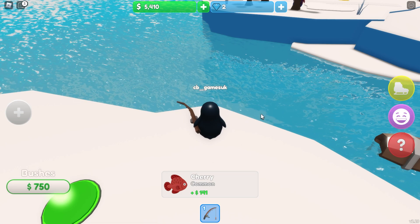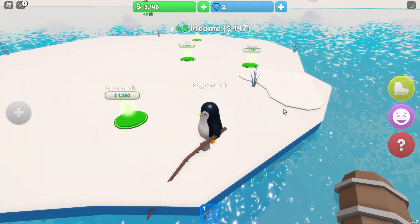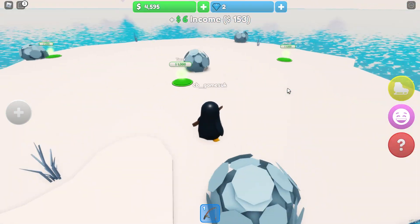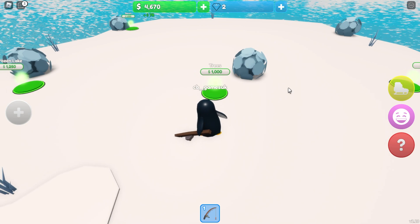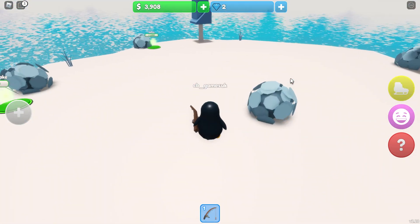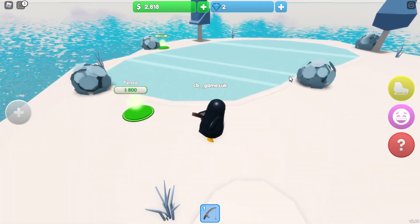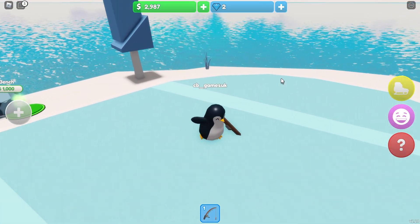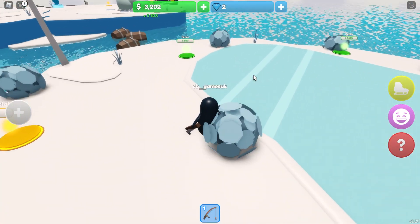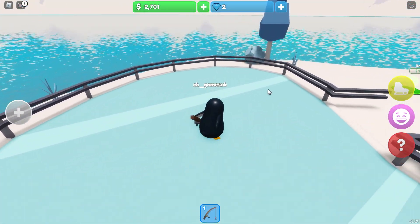Okay $5,000, that should do it! So with my $5,000 I can buy some grass - there's the grass. Some bushes - very nice bushes. Some trees, that's really looking very nice. And then some cool stuff like a frozen lake. Let's check out this frozen lake - wow, is that slippy? Whoa, watch out, don't go off the edge! Maybe we should add the fence over here to make that a bit safer. Yeah, it's like a skating rink, that's really nice.